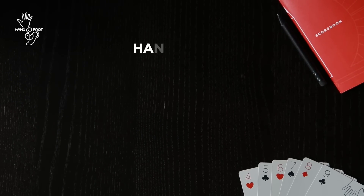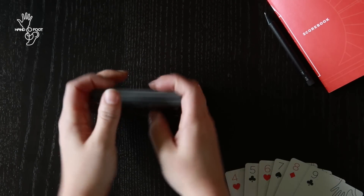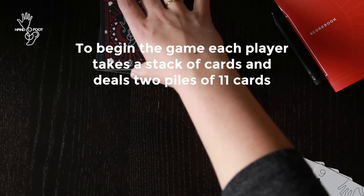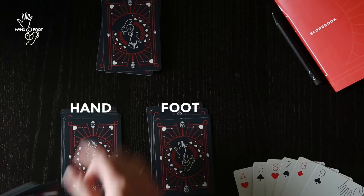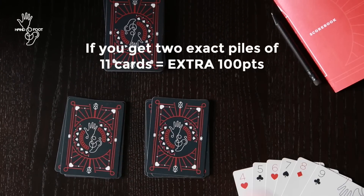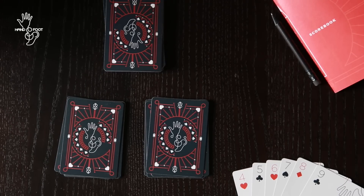Here are a few rules for playing hand and foot. To begin the game, each player picks up a stack of cards from the top of the pile. You then deal 2 piles of 11 — one will be your hand and one will be your foot. If you get exactly 22 cards you get an extra 100 points as a bonus. If you don't get 22 cards, put back the extra or pick up what you need to make 2 equal piles of 11.